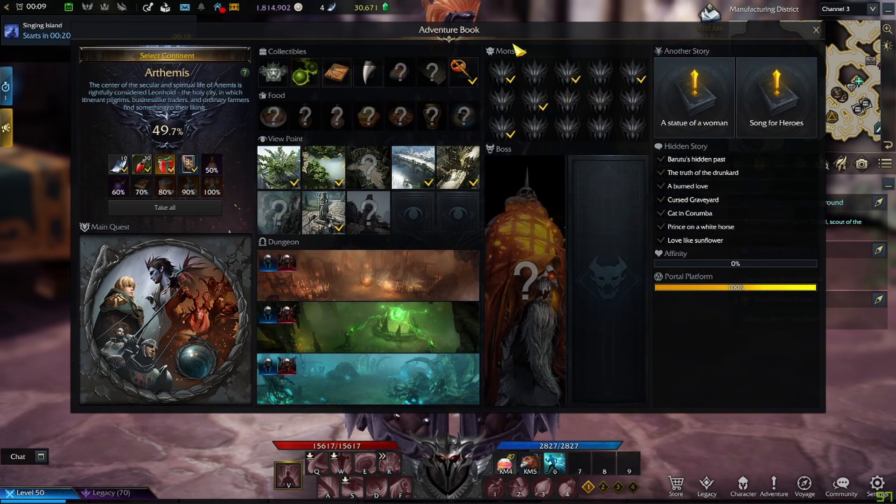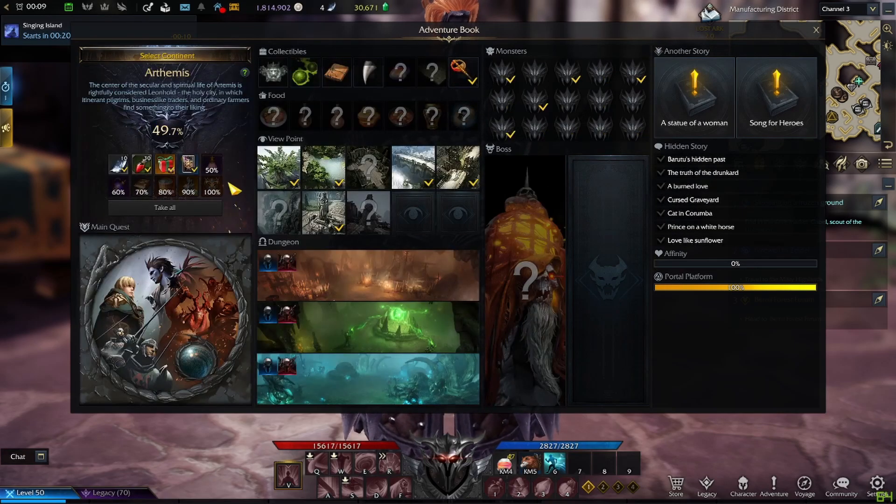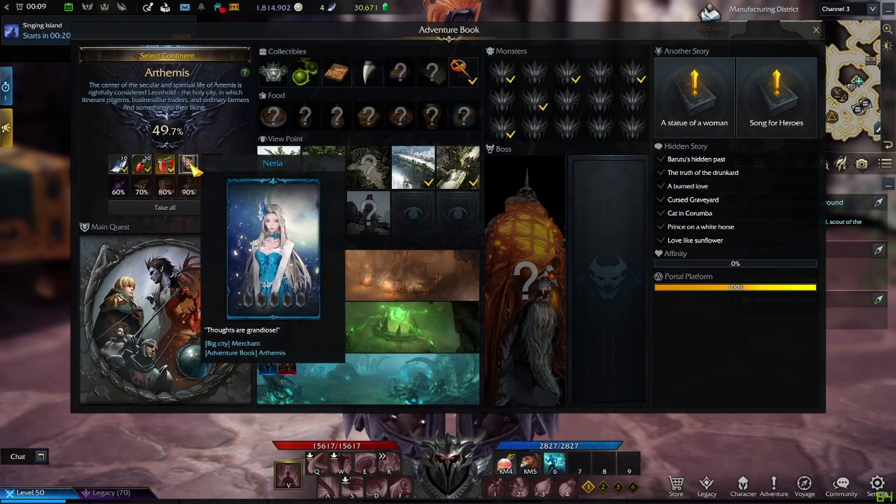All this stuff factors into your adventure book, and you can see the log across all these different continents as you progress through the game. So, taking the first area of the game as an example, I have only halfway of this done so far, but these are all the items I've gotten for free due to adventuring, exploring, and doing all these things.